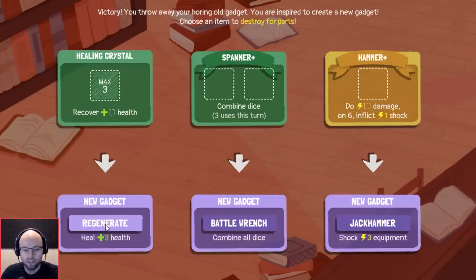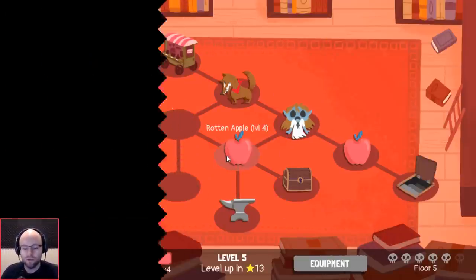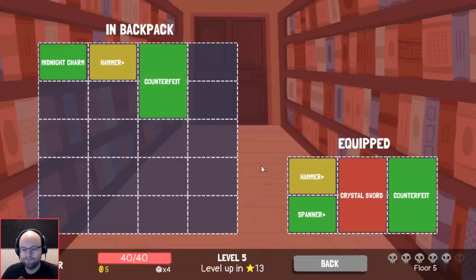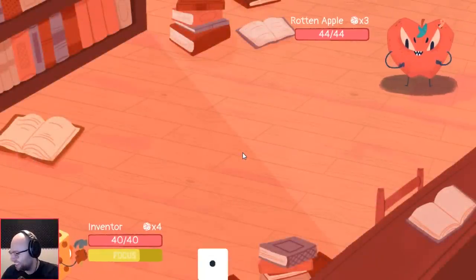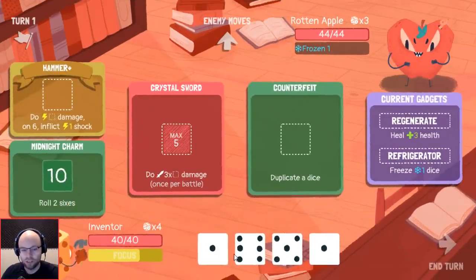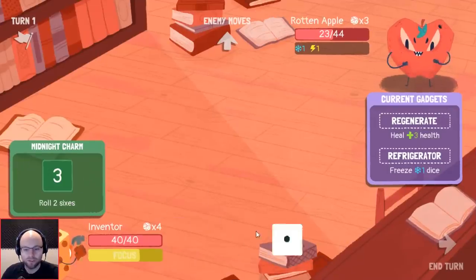We don't like healing crystal that much — gadget is actually a pretty good use of it. And we don't like snowflake that much, even though we love freeze. I divined that that was a rotten apple — counterfeit, and at the very least is more equipment. I think this is totally fine except it forces us to lose something we like. In this case we might not lose something we like. Do we want to freeze the dice? Yes — the more we can lower your dice the better.